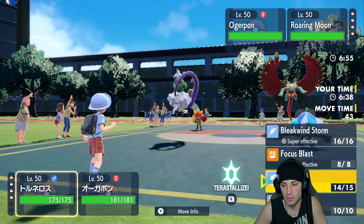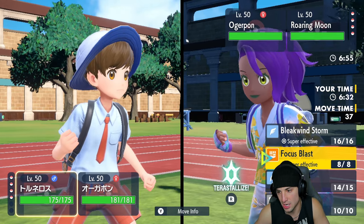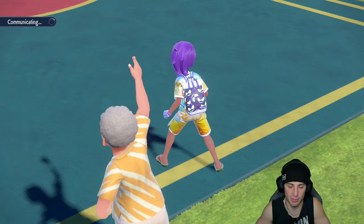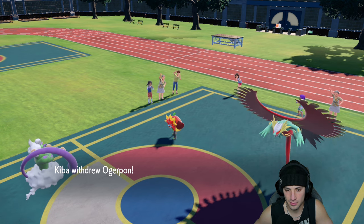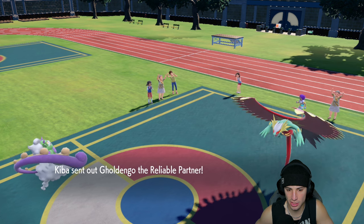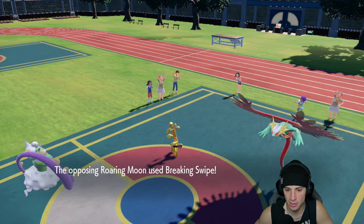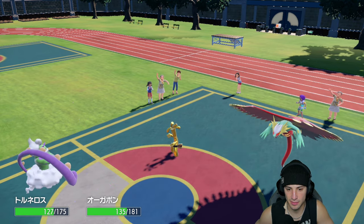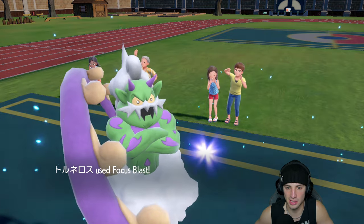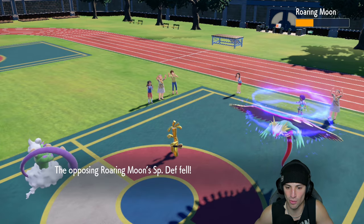Roaring Moon is trying to match our energy and pop another Tailwind - and that's exactly what it does. Tailwind for tailwind - smart play, we get off no damage but make a good call all around. From here I think it's a free turn - let's drop a nice Focus Blast and stick with Ivy Cudgel into the Ogerpon slot. I think it's a safe call. They end up withdrawing the Ogerpon and going into Gholdengo. Maybe they thought I was going for Bleakwind Storm, but we're going for big time plays only.